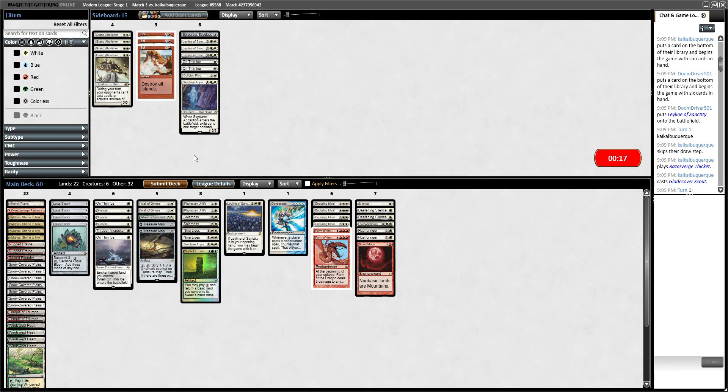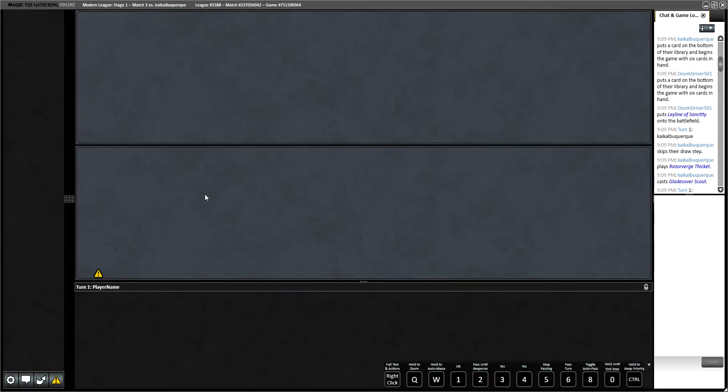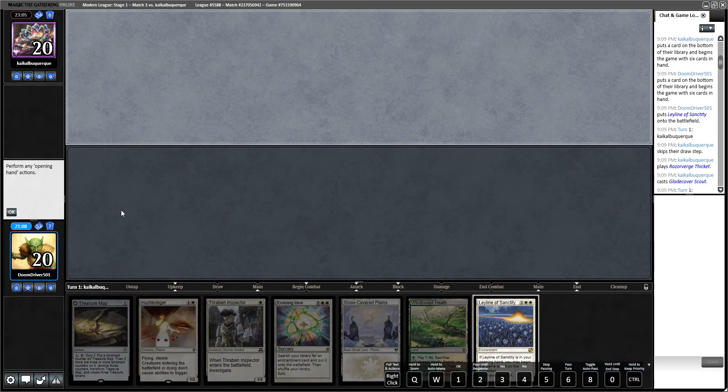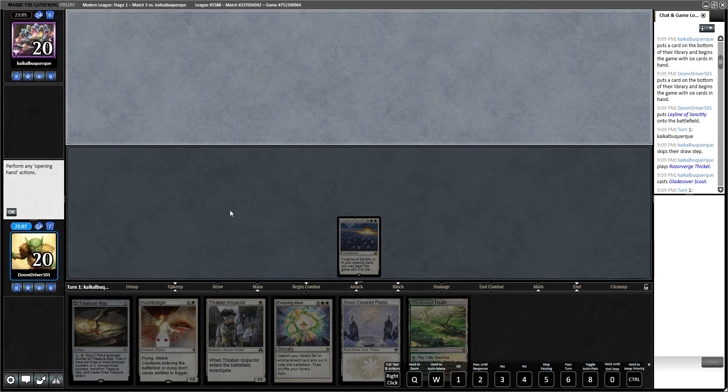Deafening Silence actually slows them down quite a bit because they can't just throw everything onto their creatures. Okay, so we got the first game. We're on the draw again. We're going to have Ley Line out and can Treasure Map. What are we looking for in this matchup? I think I just keep this. We have Treasure Map and can block with a Thraben Inspector, we have Hushbringer for Skyclave. I think it's fine — keep at six.